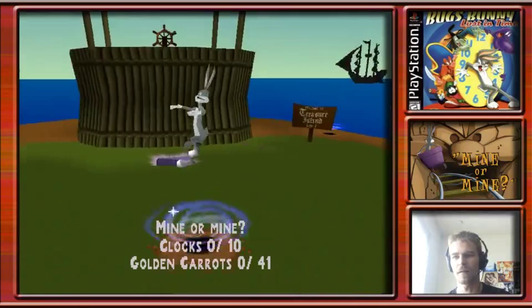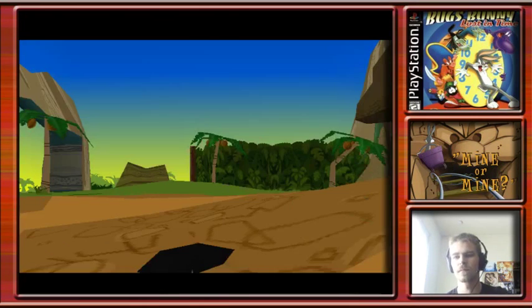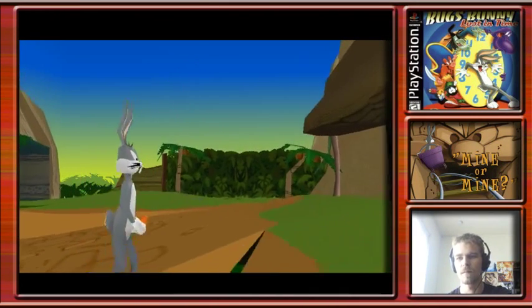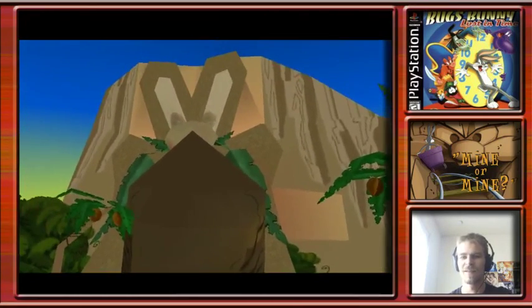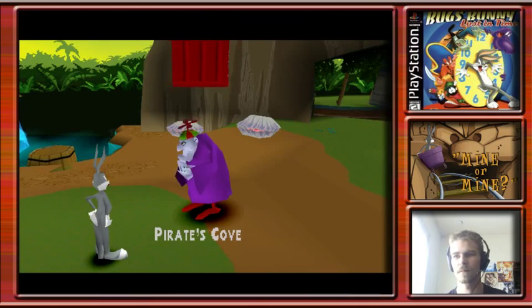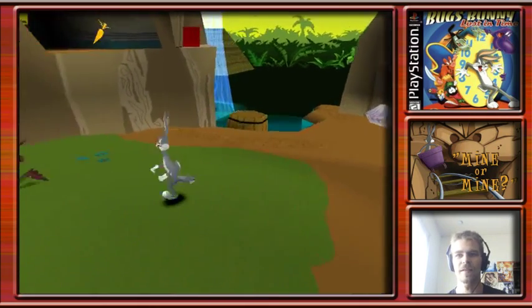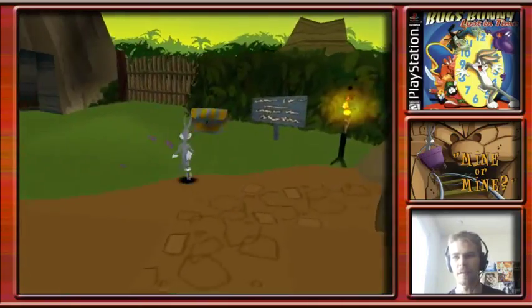Mine or Mine. Yosemite Sam stole our clock and now we have to get it back. Get ten of these objects to receive a clock symbol. Why am I not surprised? Pearls - I guess I'm gonna need them for something.